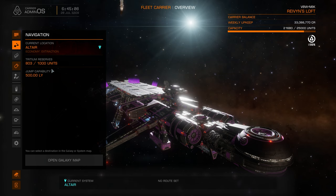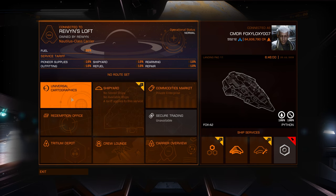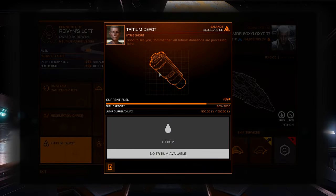The Milky Way is so vast. If players put these carriers all over the place in different star systems, it will be very convenient for players — especially new players like me — to look for refueling places and to buy things from players. So this is actually player-to-player trading gameplay. This is wonderful.